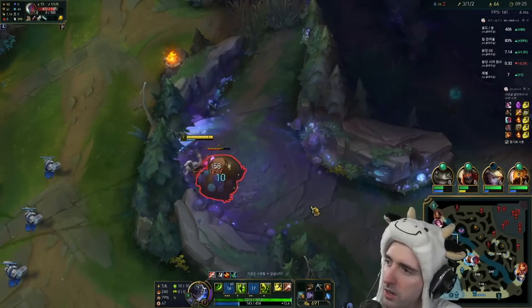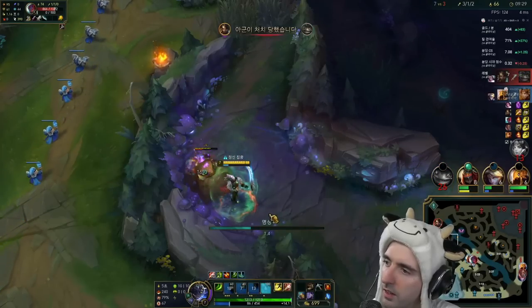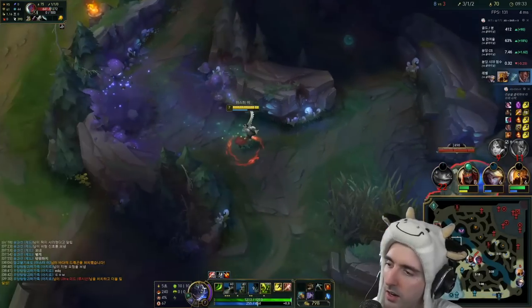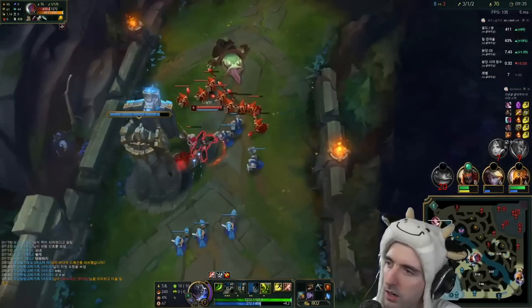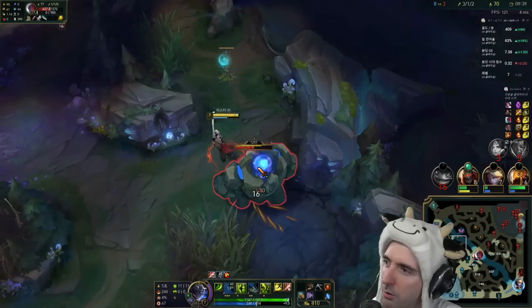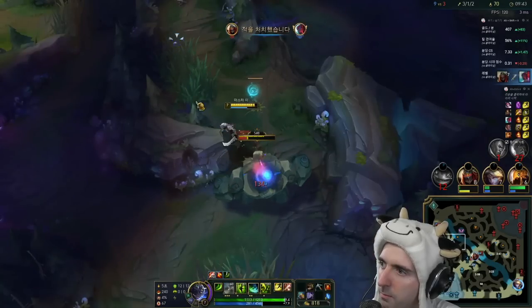Master Yi is not a champion that typically has any mana problems. I can literally just spam Meditate even with this huge mana cost — it takes 40 plus 6%. Even with the huge mana cost, we're never going to run out of mana on Yi. The jungle item gives you more mana regen the lower your mana is. You will literally never run out of mana as a jungler.